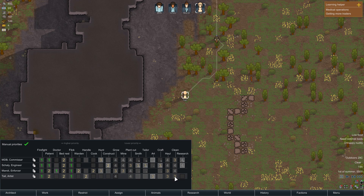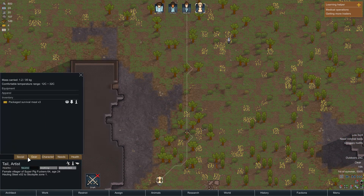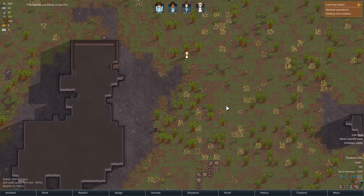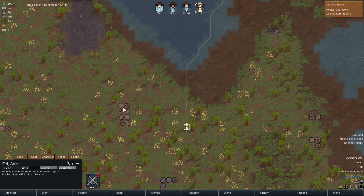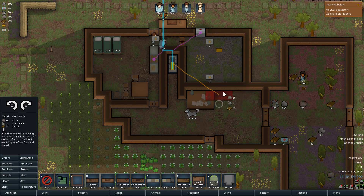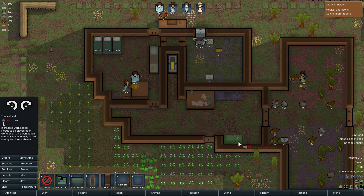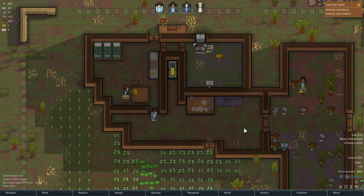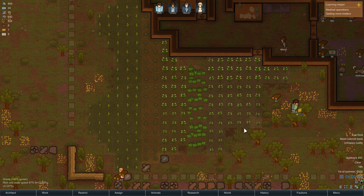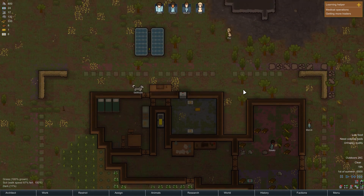Animal handling - they're the best at it so they'll do it. They're really bad at growing and crafting. They're our best artist. They're mostly going to be hauling and cleaning because they're not good at much else. Let's name them Fairy. They're wearing absolutely nothing - we need to get them some clothes, it's a good thing it's summer. We're going to have to produce some clothing. Let's get an electric tailoring bench set up. You can have up to two tool cabinets attached to every workbench and it makes them work faster.